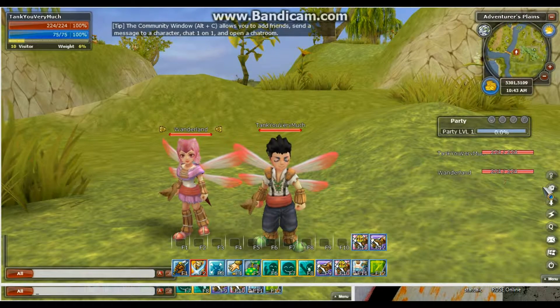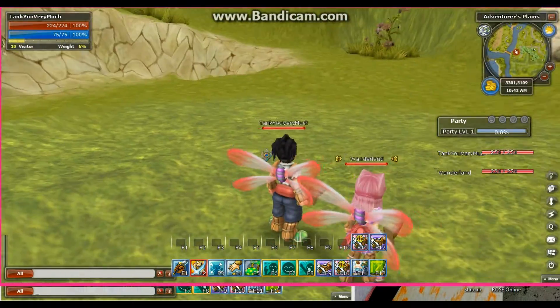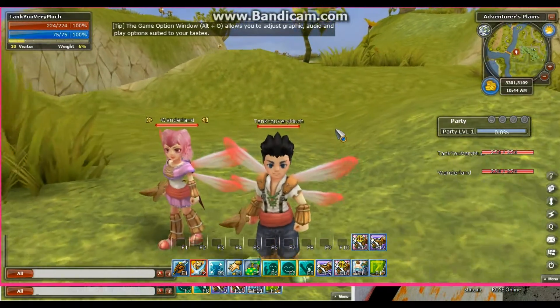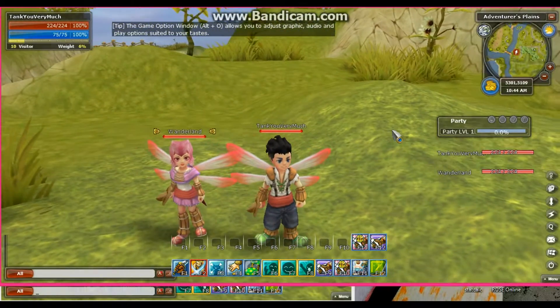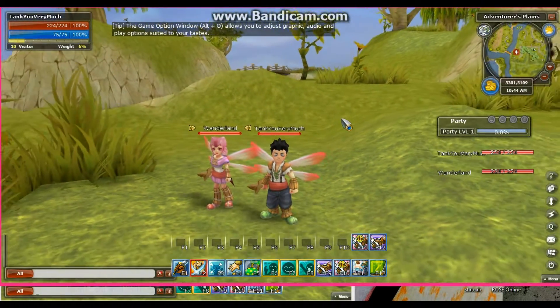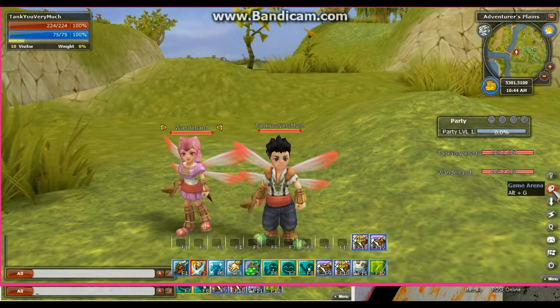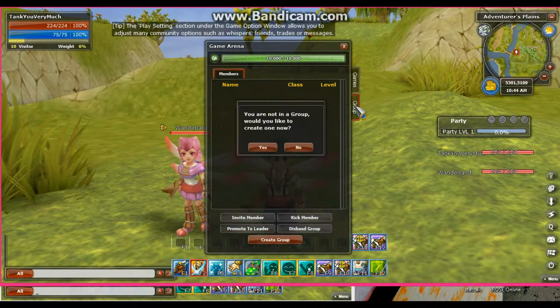To start a group — a group is for getting buffs and heals from higher level characters, or just to be with someone and not have to worry about losing experience if they're too high level from you. To start a group, you're going to click here on game arena and go to the group tab.